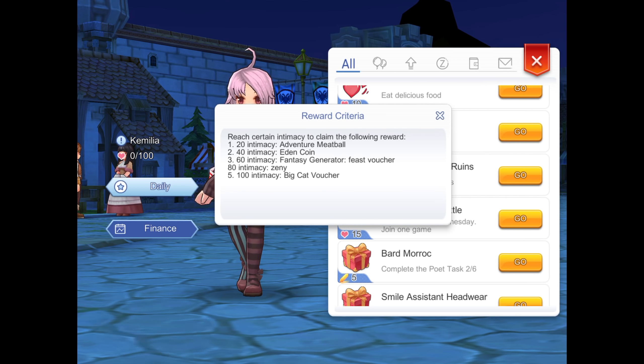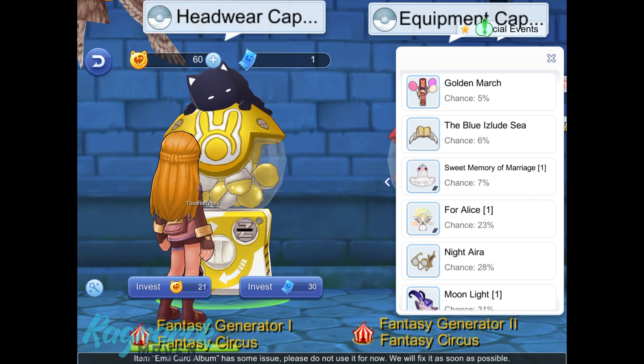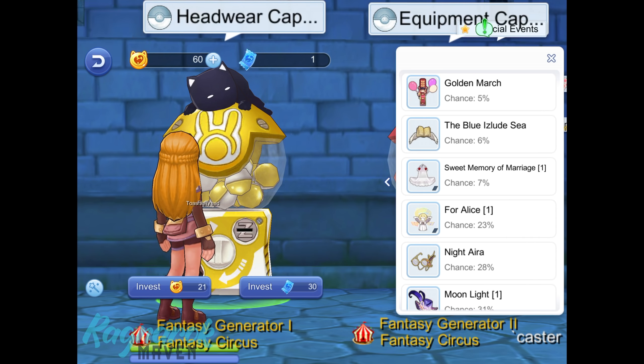As a reminder, everything is just luck. The chance of getting a specific item is indicated below the item name. In addition, even if you already have the item, you still have a chance of getting a repeat item. So just be mindful of that. Yay, I like this one! There's only a 7% chance of getting this item, so that's pretty sweet.